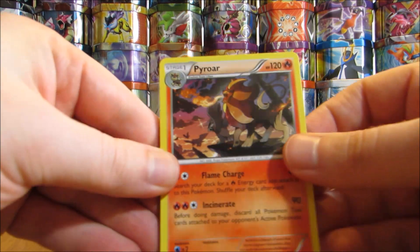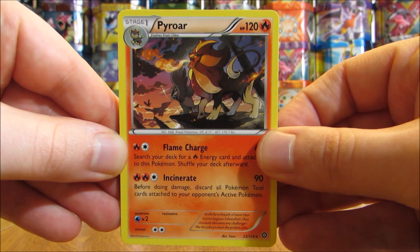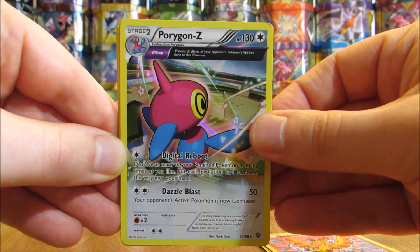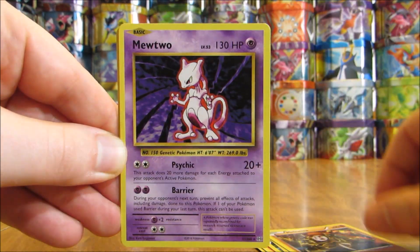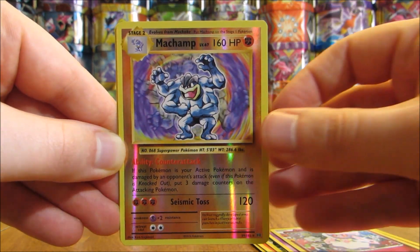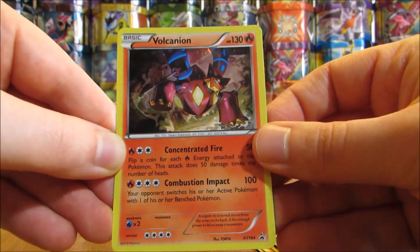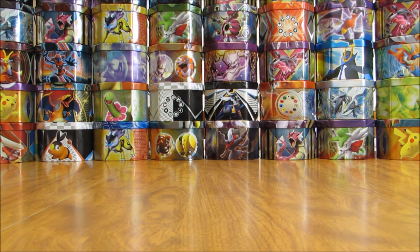The first card here in this stack is a Pyrar — I always like the looks of the artwork on this card. There's a Moltres, another good-looking card. Porygon Z with an Ancient Trait Holo. Gengar. Meloetta. Ooh, Mewtwo — this is from Evolutions; I always think it's base set right away until I actually look at it. Diancie, a Radiant Collection card, Reverse Holo. Machamp. Magearna. And then a Volcanion — that is a Black Star promo. I did my Black Star promo card collection a while back on YouTube; definitely take a look at that if you have not already.